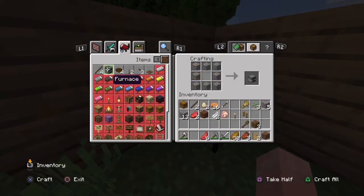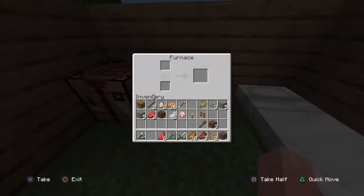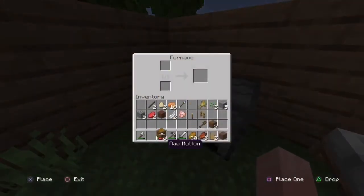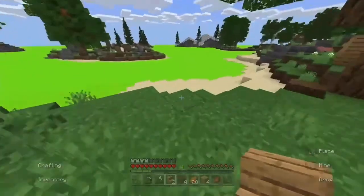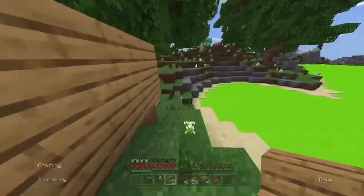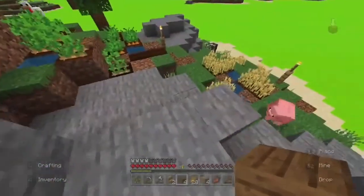We're in the morning now, so I got some stuff that I needed. Why would I smelt with a chest? That's weird. I'm just gonna put all the crap I don't need away. I need to find a place where I can get water.